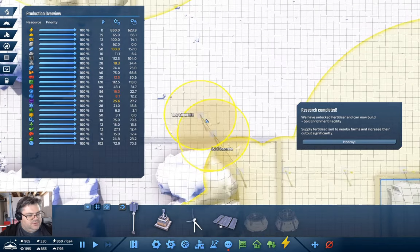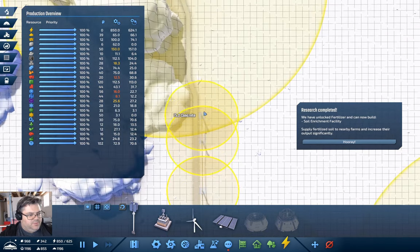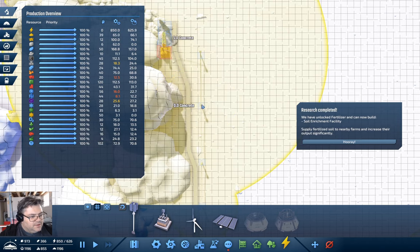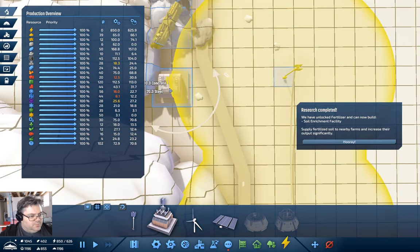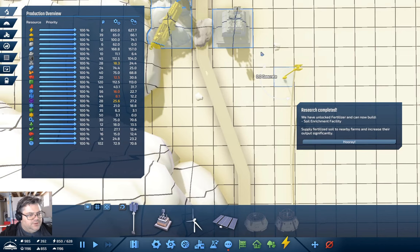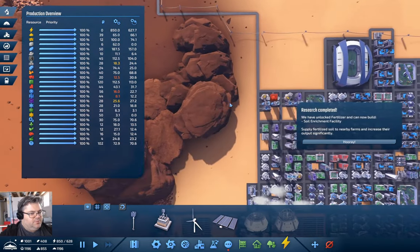We'll come out like this, and we'll come up this way. The building is colliding with something — we can put that here. That can connect — good. We've got power down there and we are now producing more iron.